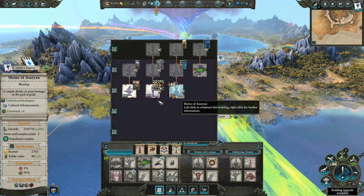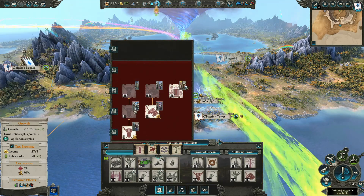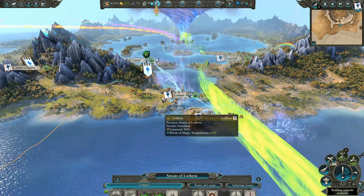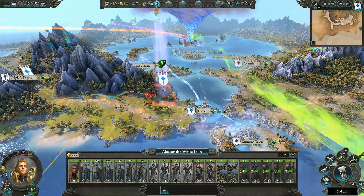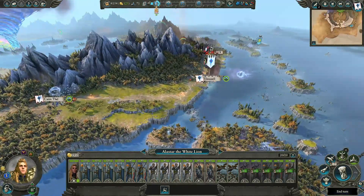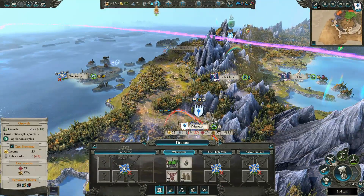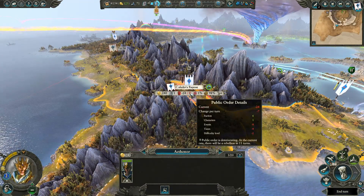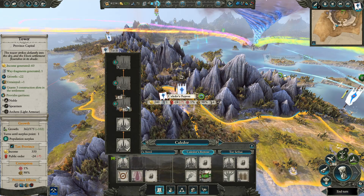We don't really need untainted six or any of these other things. I could go for a grove — I can technically put it other places, but I'll go ahead and do that there for now so we'll have one. We've got more building upgrades — we'll go ahead and skip those. Alistar here was hanging out recruiting more units; he's going to be quite expensive but he's going to come over here force marching to deal with Scaling. Tyrian just took White Peak so he's kind of replenishing.